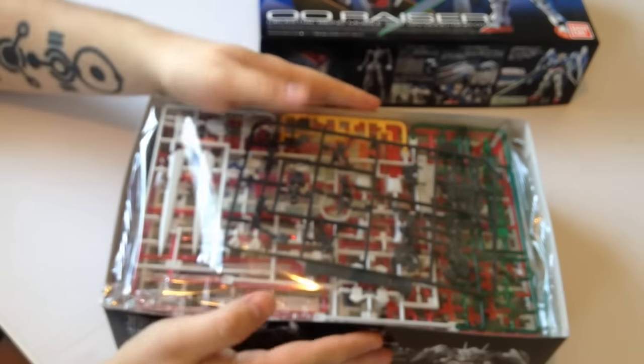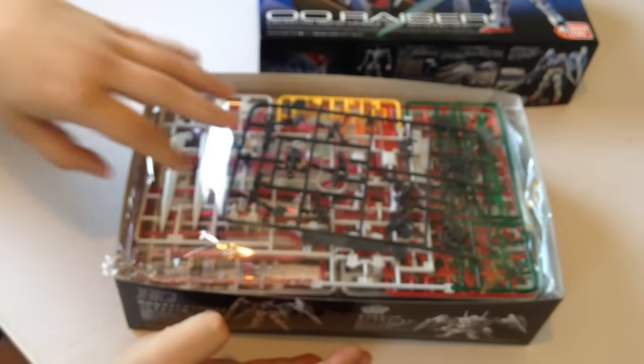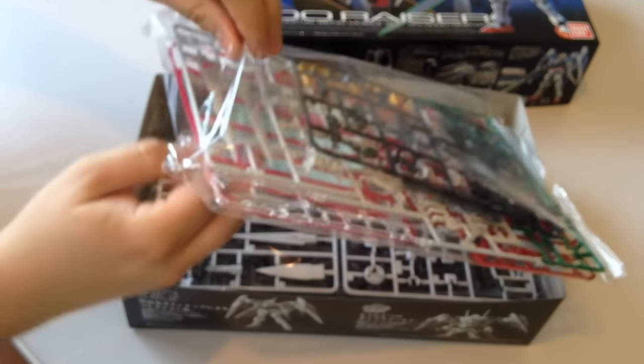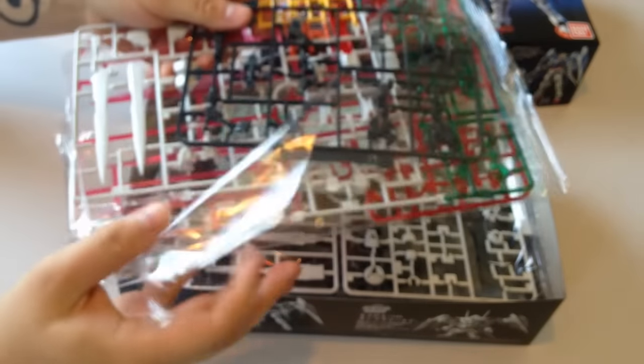So here we go. This is actually a pretty thick RG box with a lot of material in here. It's comparable to, maybe a little more than, the Endless Waltz Wing Zero. I expect this will probably be about a two-hour build, which is cool.